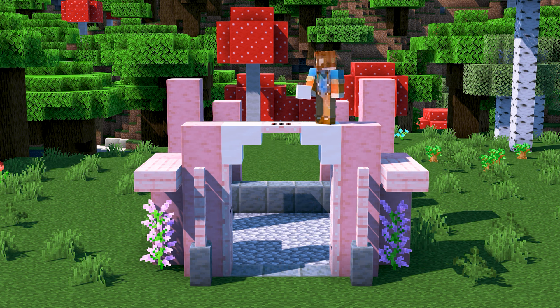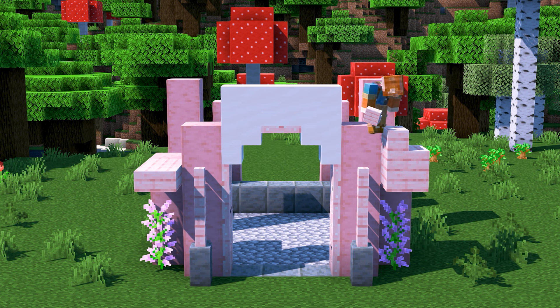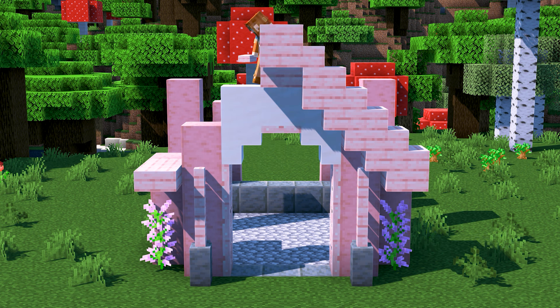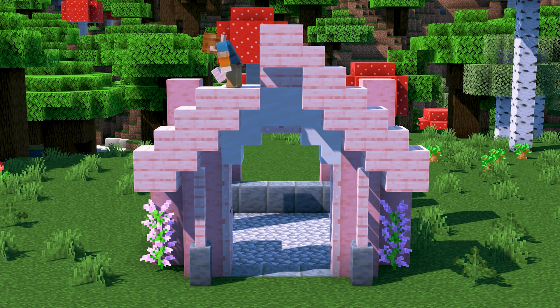Get yourself on top of the wall and add three smooth quartz blocks. Next, let's build the roofline using cherry stairs. Once you reach the center of the house, place an upside down stair with a slab on top. Let's repeat the same design on the other side, until again we reach up with the center.